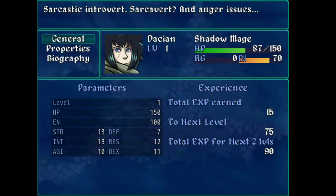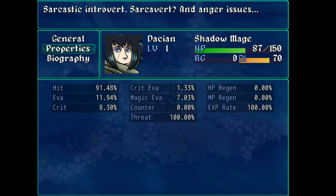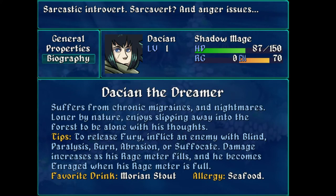Let's take a look at the status menu. So this is my current stats — I have properties and a biography. I think that information would really do well being in the combat tutorial. I came in here and I read very carefully, but I don't think for something as important as a game mechanic, it should be stored here.